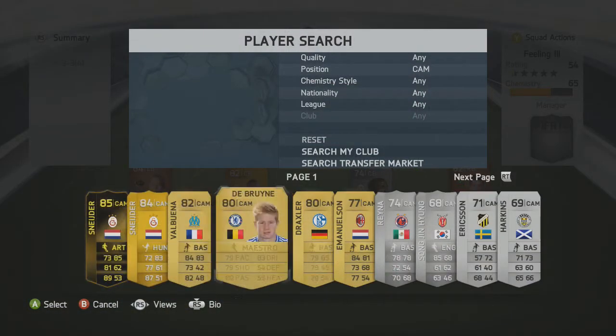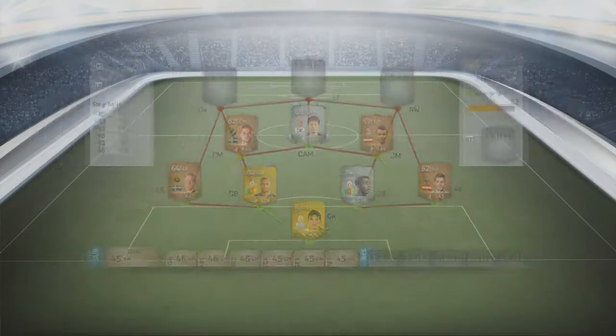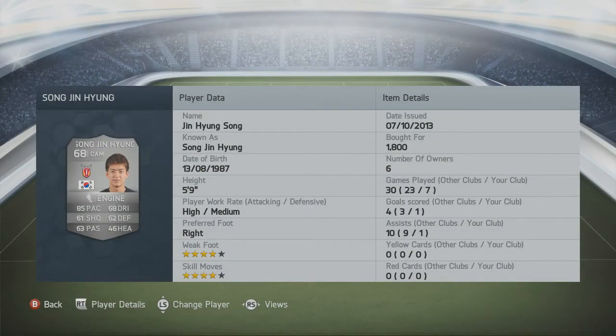The central attacking mid is a silver: Song Jin Hyung, with an Engine trait. He has 85 pace, 61 shooting, 63 passing, 68 dribbling, 46 heading and 62 defending. His heading isn't great at only 5 foot 9, but his pace is good and he managed to score a decent long shot. He also has four star skill moves.